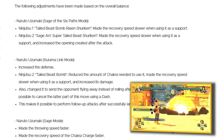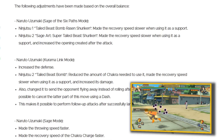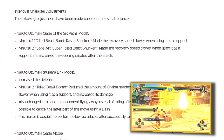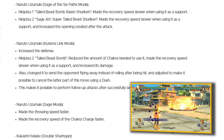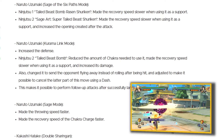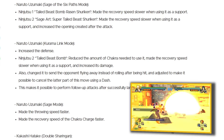Tailed Beast Bomb Rasen Shuriken made the recovery slower when using it as a support. This is just nerfing Naruto support's Tailed Beast Bomb Rasen Shuriken, which personally I'm happy about because in my last Naruto Storm video I was coming up against a guy who used that and that motherfucker was hitting me every single time.